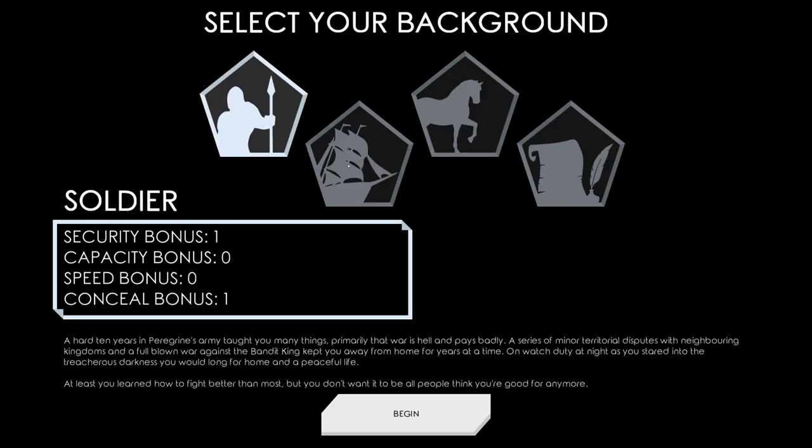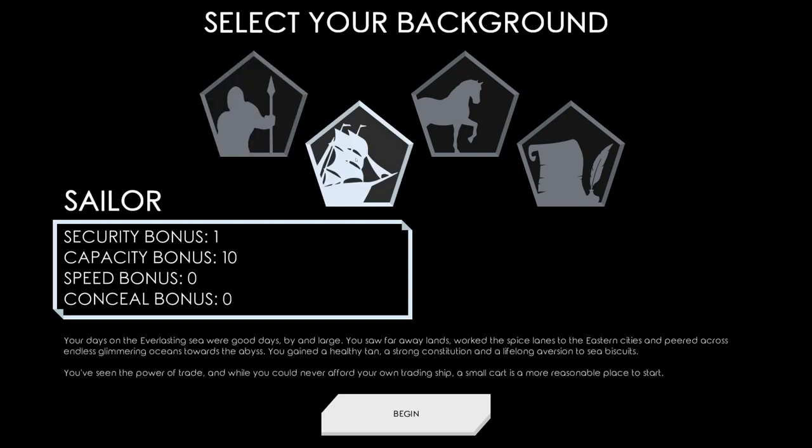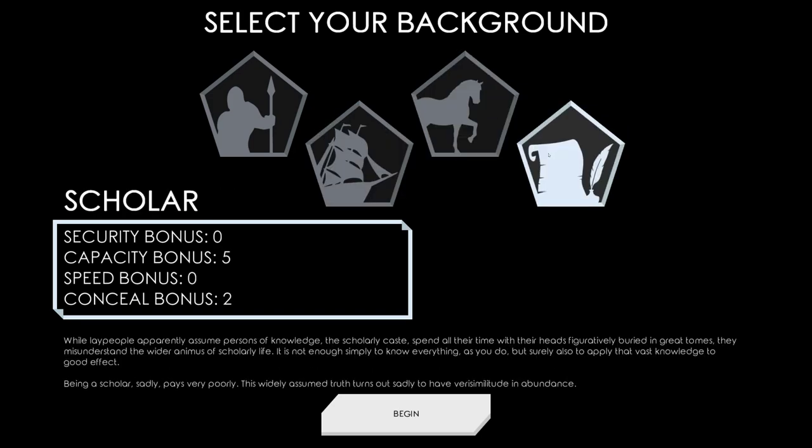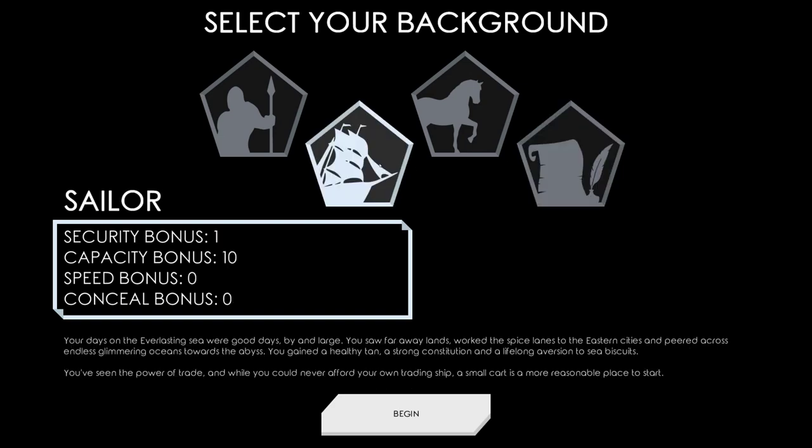So: a soldier gets 1 security bonus, 0 capacity, 0 speed, 1 conceal. A sailor gets 1 security, 10 capacity, 0 speed, 0 conceal. A stable hand gets 2 speed bonus. And a scholar gets 5 capacity and 2 conceal.